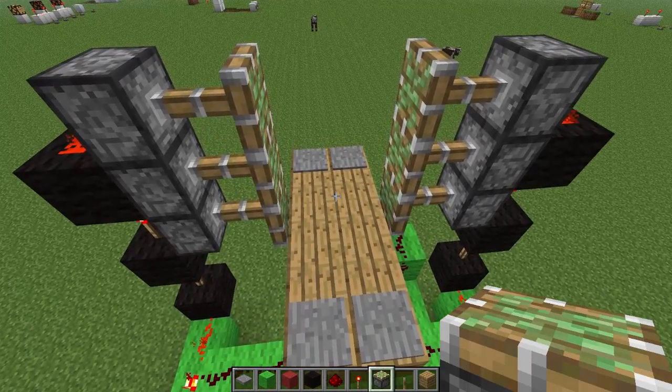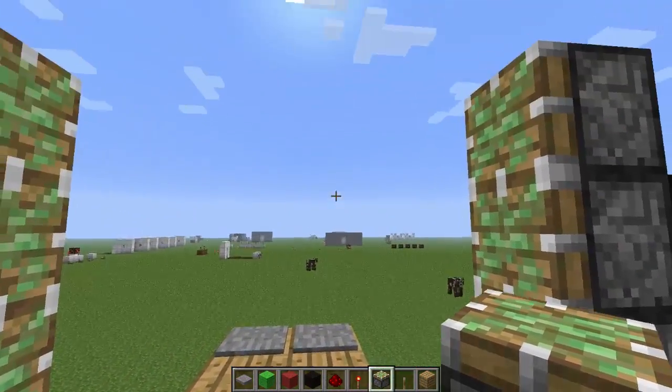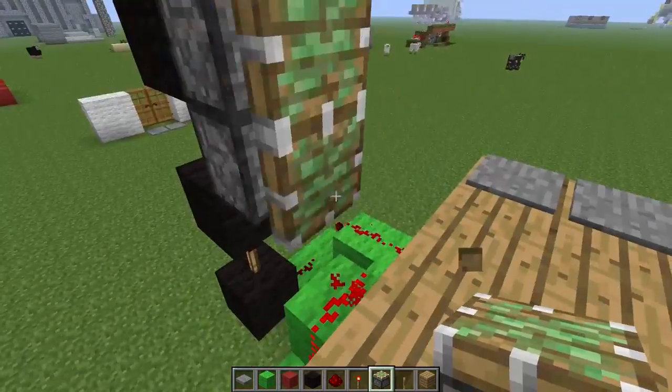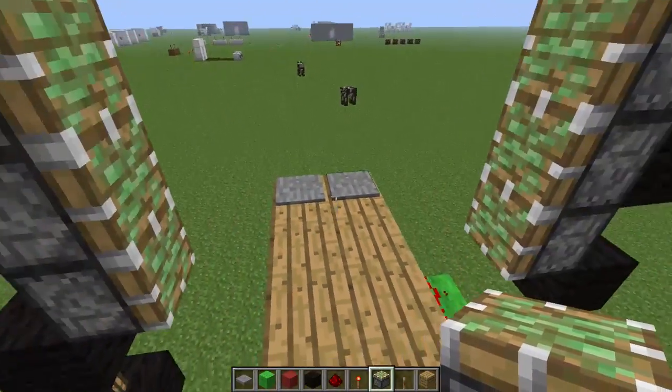And now you can actually test your door, and if you don't want to do the lock, you're actually done right now. So just hit your pressure plates — it'll open and close — and because we've got no blocks there, it's not going to crush us. So you can see right now it already works.